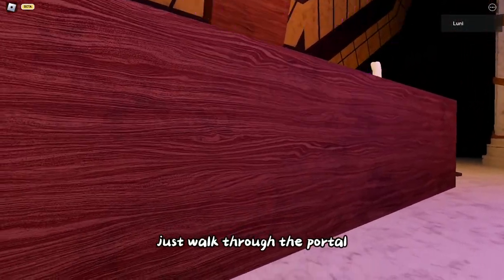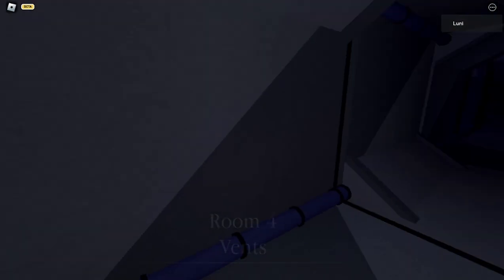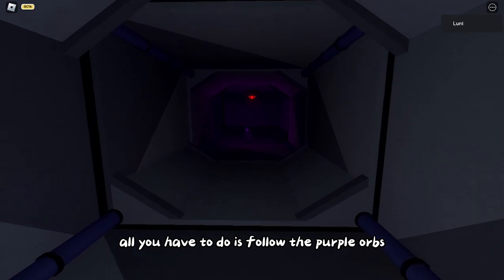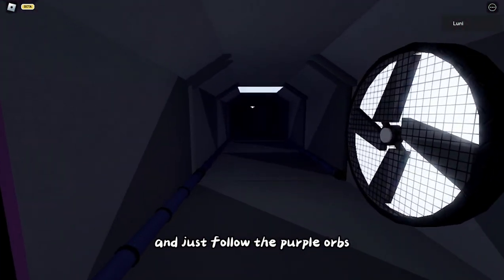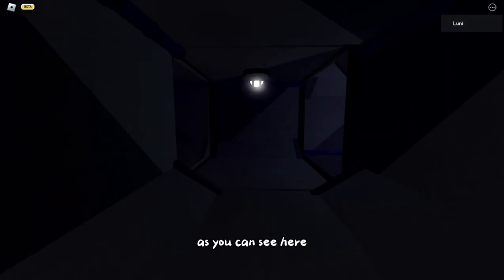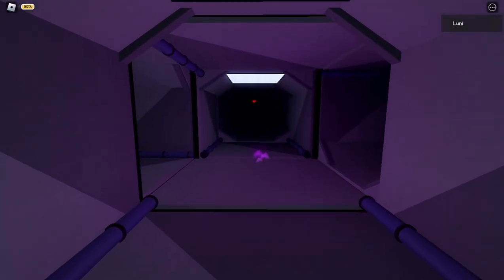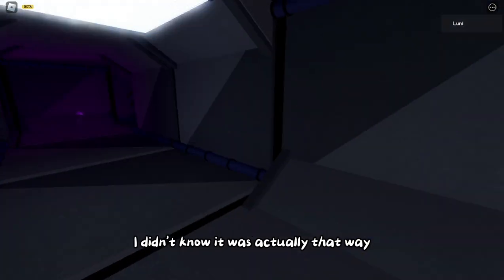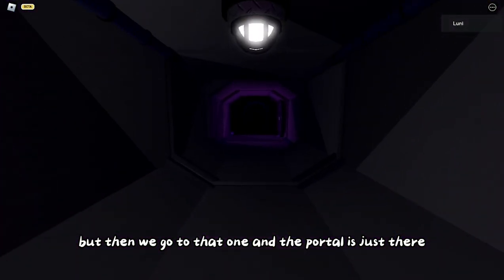Now that you've done that, just walk through the portal and you're done. Now you're on vent. This one is actually really easy - all you have to do is follow the purple orbs. Look around for purple orbs and they'll take you through the portal. I follow all the purple orbs, take a right turn, and the portal is just there.